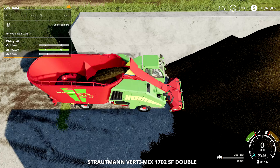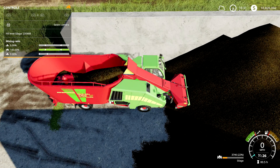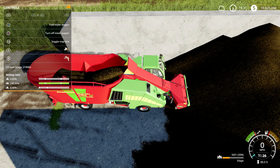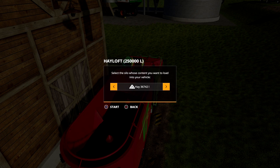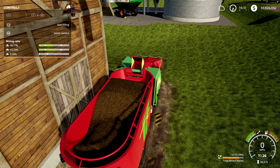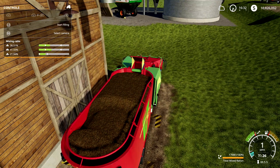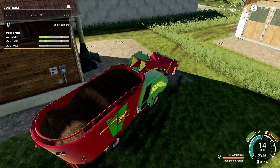Alrighty, so on this next load I'm going to show you another way of doing it if you're interested in cutting it with straw. What I do is I fill the silage up to about 40 percent, then bring in the hay and fill it up to about 75 percent, and then you can fill the rest up with straw. That'll save you a little bit of resources on both silage and hay.